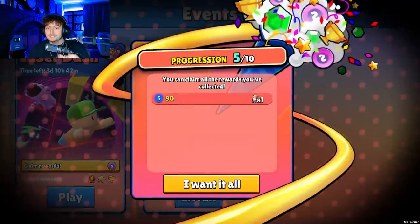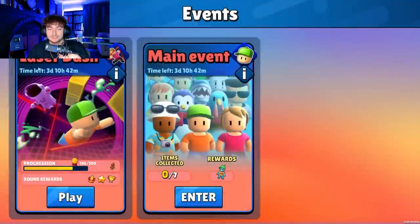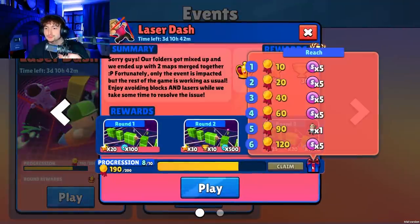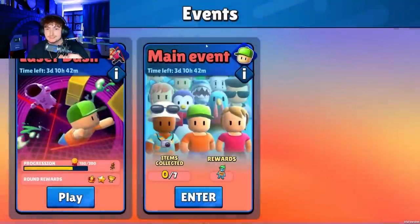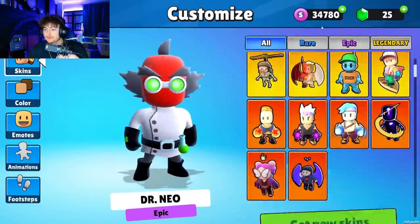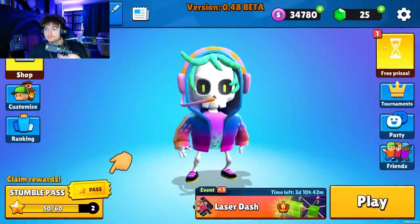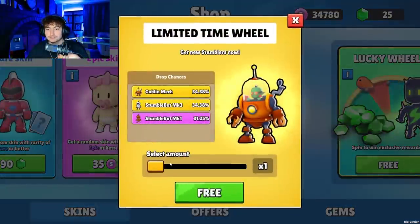When we claim a skin it will look like this. After two games, we went from Tier 1 all the way to Tier 8. As you can see, we do have these items collected. Do they just automatically show up in the inventory? They do — very cool. Might as well get the other ones while we're at it.